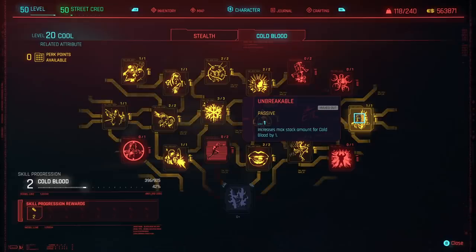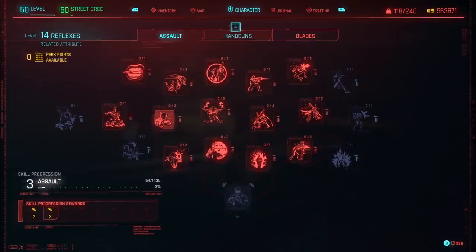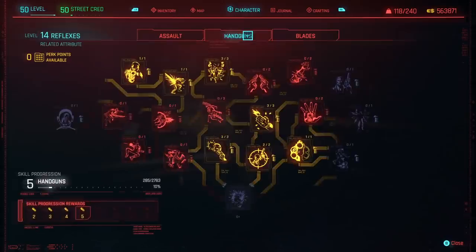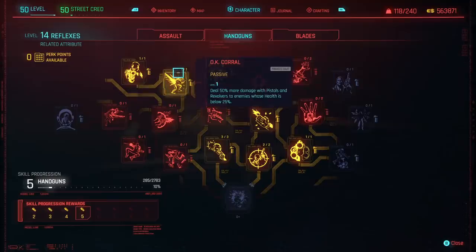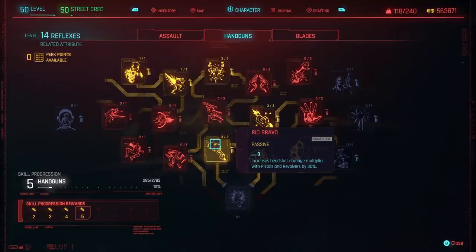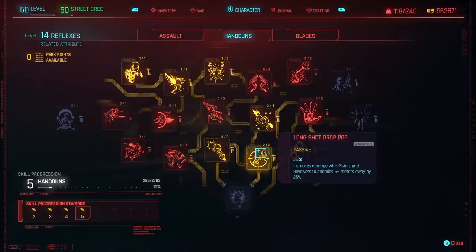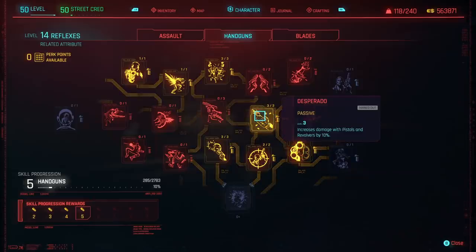Unbreakable gives us another stack of Cold Blood. All of these are highly recommended, though you can adjust them for your own playstyle. Personally, I went into Reflexes for the rest of this because I'm going to be using Handguns, but if you decide to use Assault Rifles, Shotguns, or Blades, you can spec into whatever you want. Handguns are quite frankly just really OP in the game. We picked up High Noon and OK Corral — which deals 50% more damage with Pistols and Revolvers — plus Attritional Fire, Rio Bravo which increases Headshot Damage Multiplier by 30%, Long Shot Drop Pop, and the Grand Finale — the last round in a pistol or revolver clip deals double damage. Then there's Desperado, which also increases damage.